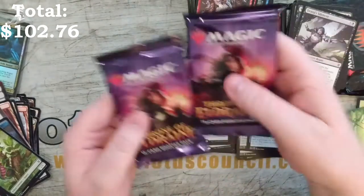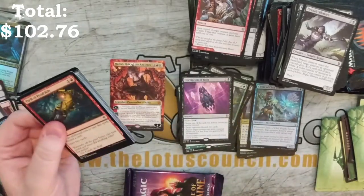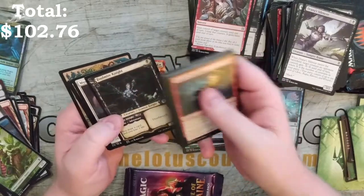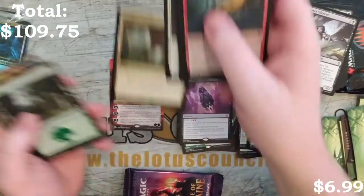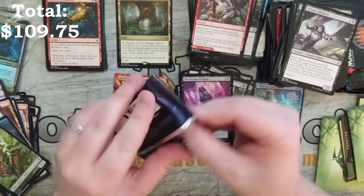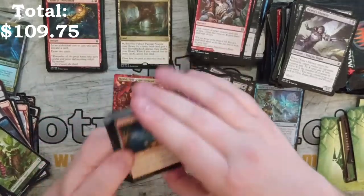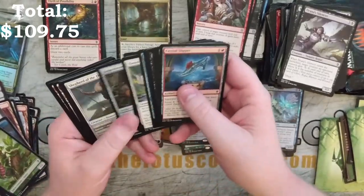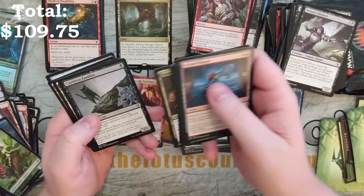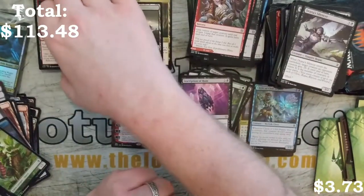Now we're on to Throne of Eldraine. I just love Throne of Eldraine — it's a great set to draft. And a Fabled Passage from Throne of Eldraine. This was such a great set to draft, and the limited environment was so fun. You could play with commons and uncommons and still do really well. Probable Alliance, RIP Cauldron Familiar, and Castle Locthwain — pretty good pulls from that one.